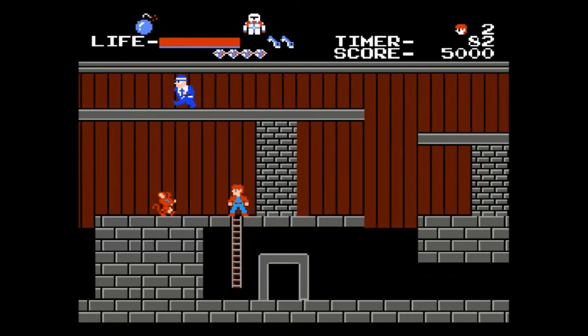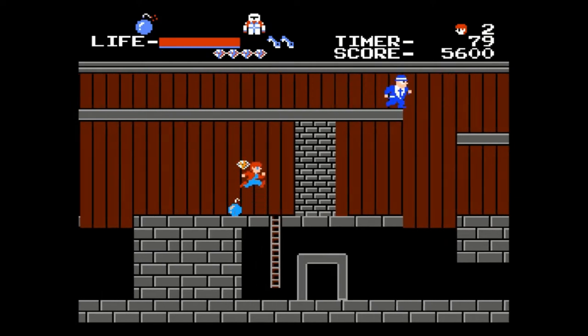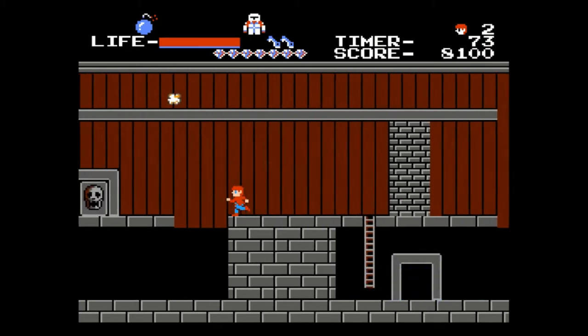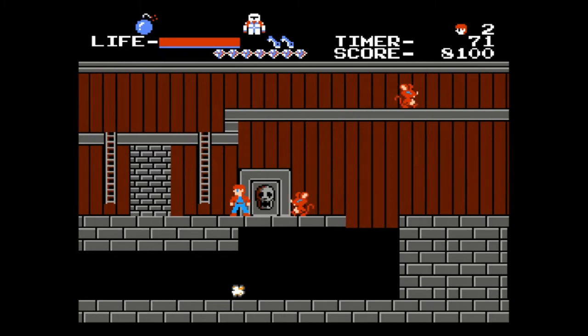If you're out of bombs, look for a rat and they'll always drop one. Hold down the kick button and you'll get three of them here. Only three diamonds can appear on the screen at once.